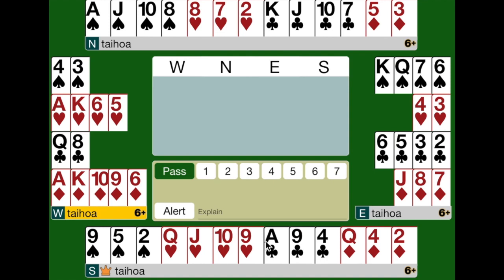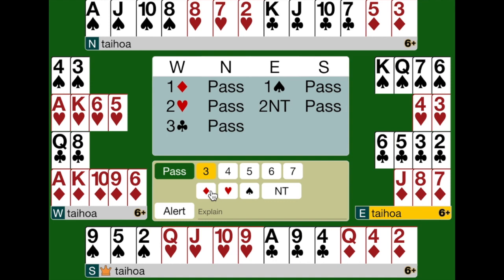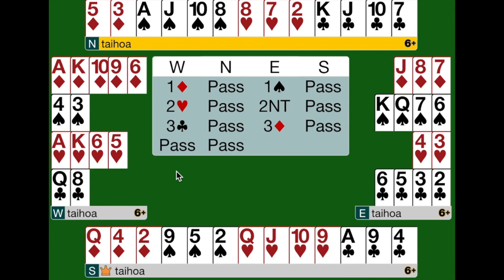Here are two examples. Here West opens a diamond, and East comes back with a spade. West reverses by bidding 2 hearts. East looks at her hand and thinks, I really don't want my partner to get overexcited. She's got fewer than 8 points, so she starts by bidding the 2 no trumps Levensole. West, who's got a normal reversing hand — not a monster reversing hand — bids 3 clubs. Then when East comes back in and bids 3 diamonds as a suit preference for diamonds, West knows that her partner has got fewer than 8 points and is showing a suit preference for diamonds. West passes, and they've landed in a safe place.